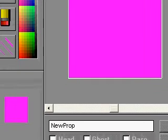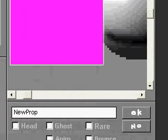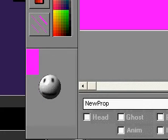After we got that done, we use our arrow keys to move our props. We want to move this prop all the way to the left and all the way up. Then you hit OK.